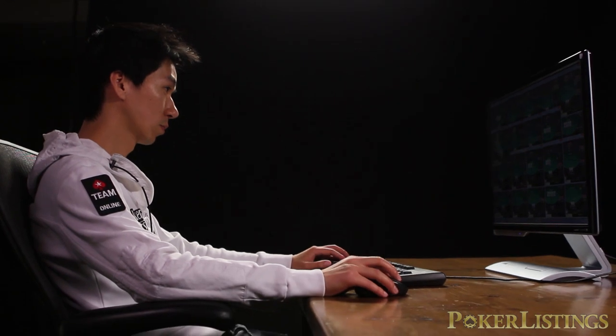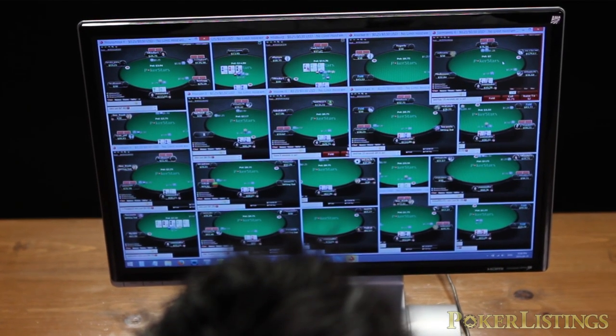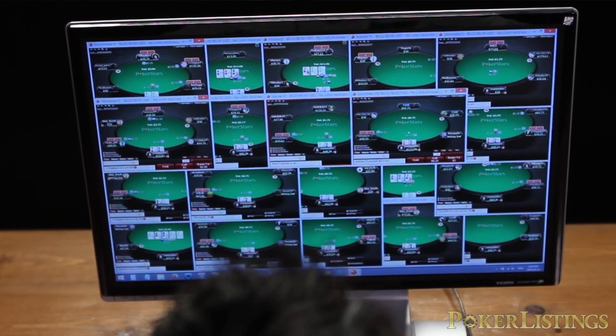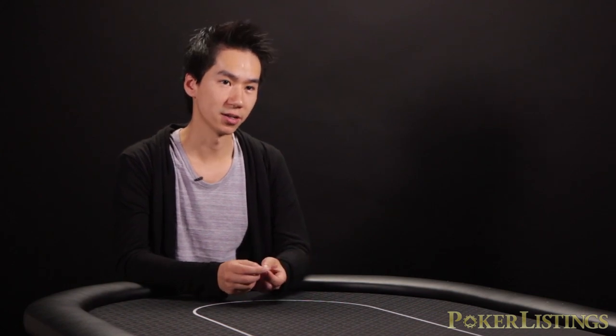Tiling is better because you can follow all the action. When you stack the tables, you really can't follow on a street-by-street basis. When you get action while stacking, a table just pops up and you're already on the river, and then you have to think about what happened pre-flop, what happened on the flop, what happened on the turn, to make a good decision. Whereas when you're tiling, you can follow the action pre-flop, flop, and turn as it's happening. It's a lot easier to make a good decision.